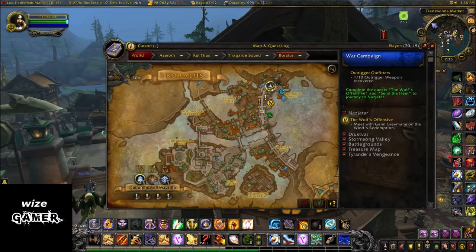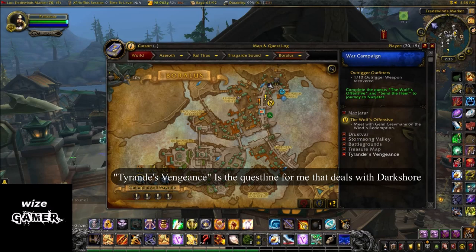One of the first things you want to do is check your quest log to see if there's a new quest in there related to this, and also check your maps. Your main city hubs are what you want to check to see if there are any important quest icons appearing on your maps.